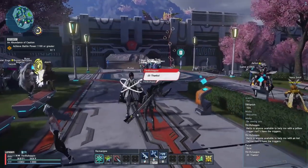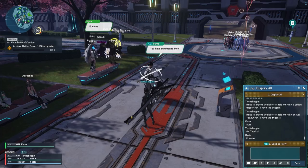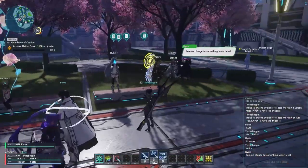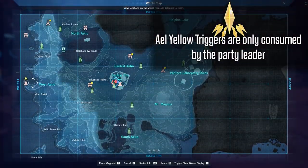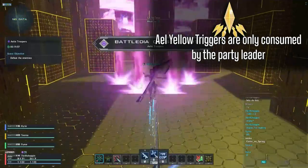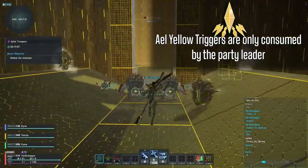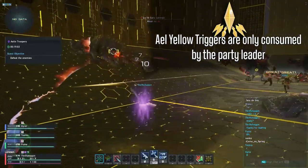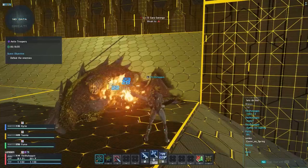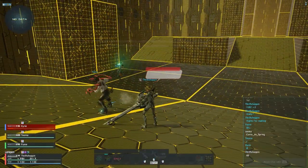Our next job is to find some party members to join you for yellow triggers. Firstly, it will be much easier to clear the triggers with more players. And secondly, a full party will allow the opportunity for everyone to trade trigger runs. How triggers work in New Genesis is that the five yellow triggers will only be consumed from the party leader's inventory. This means that as long as everyone in the party takes leadership for one trigger run, every player will receive the rewards of four runs for the cost of only five yellow triggers. And if you have a group of players willing to continue trading runs, go back to Central City and buy more yellow triggers. The enhancement gear you acquire here will be used on all of your endgame gear as well, so you might as well get it now while leveling up.